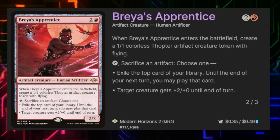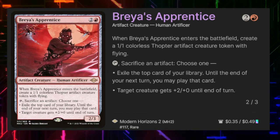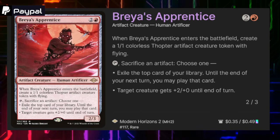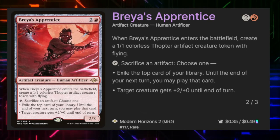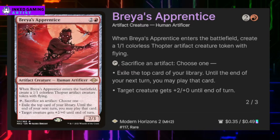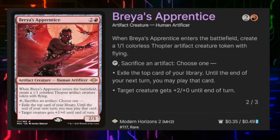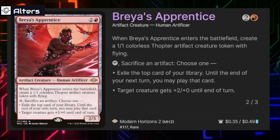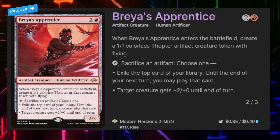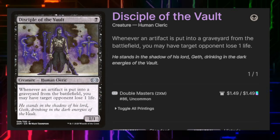Bray's Apprentice costs two and a red and is a 2/3. When it enters the battlefield we can create a Thopter token. We can tap Bray's Apprentice to sacrifice an artifact, exile the top card of our library until our next turn, and play that card — really fast card draw — or give target creature +2/+0 until end of turn. A lot of cards in this deck will create tokens, mostly so we can always transform Flame War to the back side to get more cards into exile, and at the end of combat put a bunch of cards into our hand and continue to play.